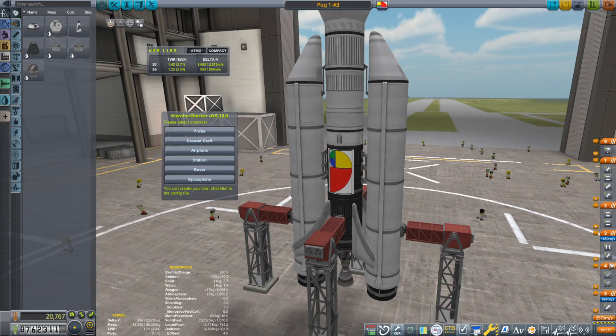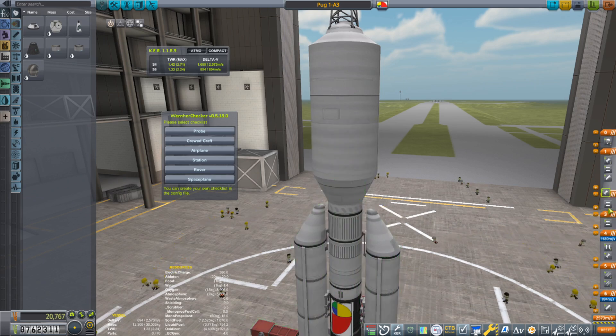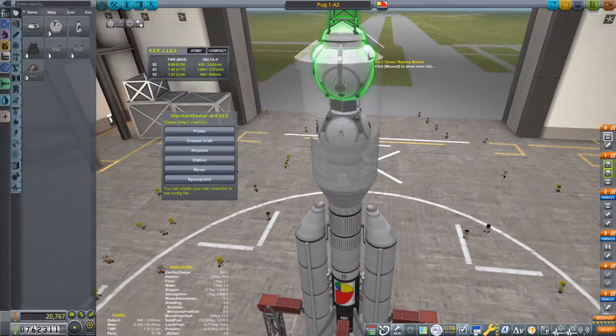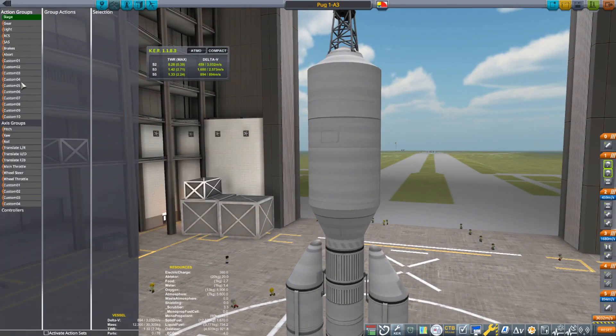I'm going to check our staging. Oh my god, this is a bit of a mess here. What's happening — this decoupler, and then all of these engines should go at the same time, is that right? That decoupler, yep. And this is when we're ready to descend — that separates the capsules, then arm the parachutes. I'm going to disable the staging on this fella as well, and put it on an action group — action group 5, so it's far away.